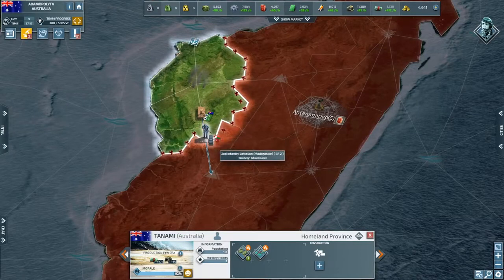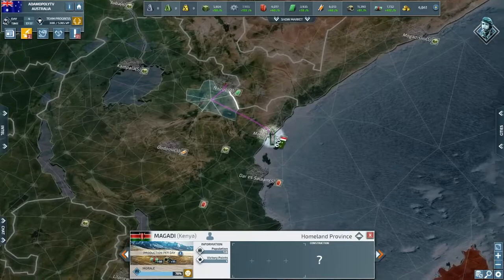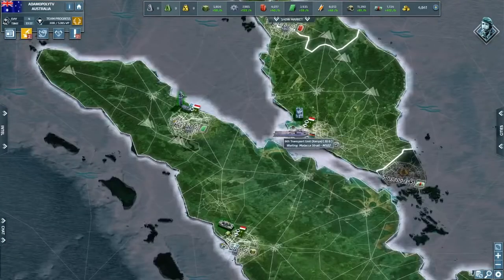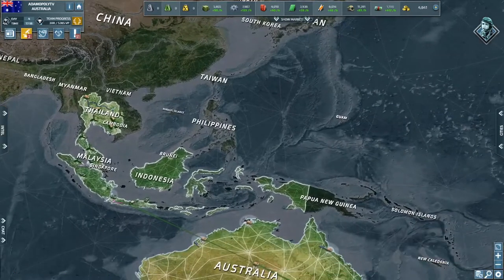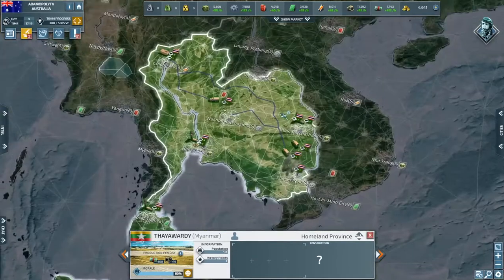I've entered Madagascar — going to eliminate this unit and take the island. Indonesia is moving into Kenya because Kenya placed two units there for some random reason. Thailand has also tagged along; I just accepted him into the coalition.